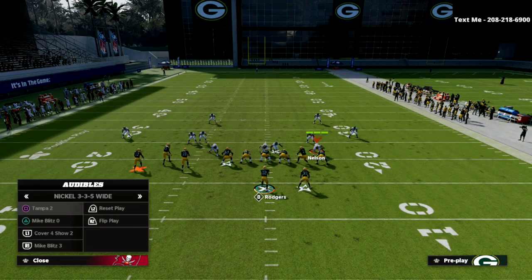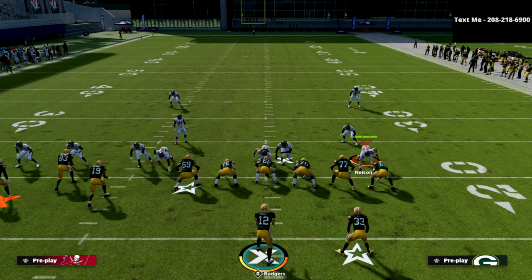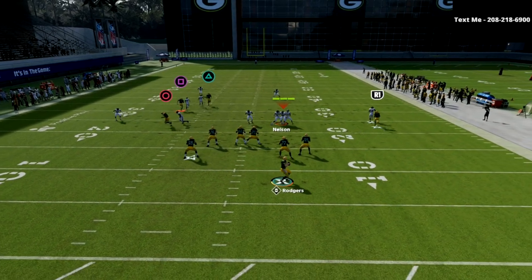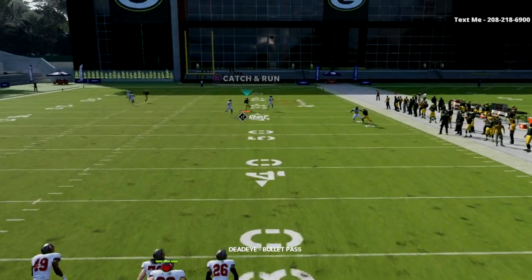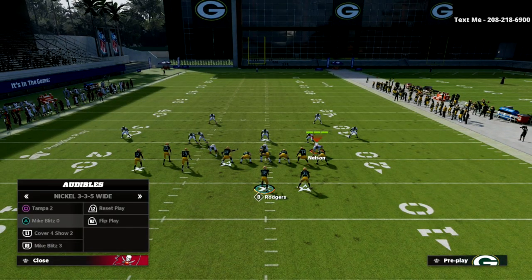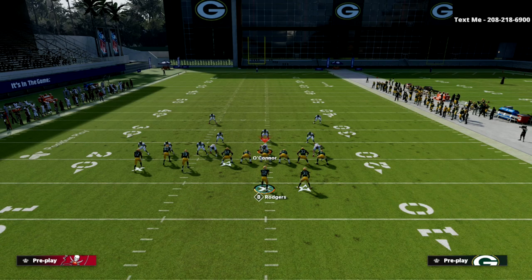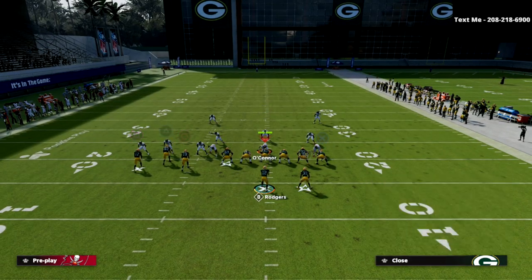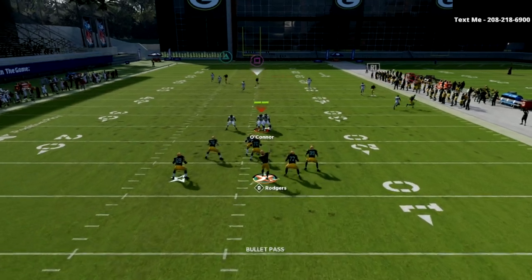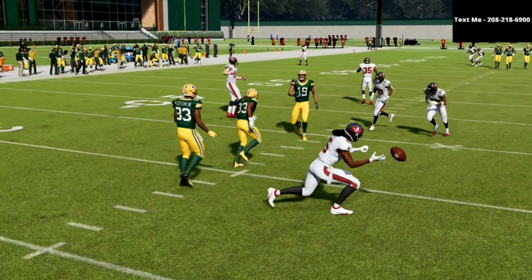You can also do this against Cover 2 Man. Use the Cover 2 setup with the wheel route adjustment — that square receiver like Devontae Adams will typically get over the top. Richard Sherman held on in this demo, but in a real game this does a very good job. The wheel route causes the deep half to dumb out, giving you the opening over the top.